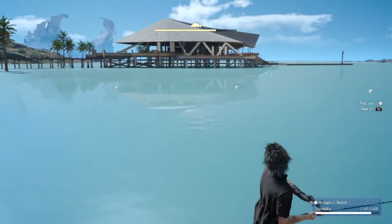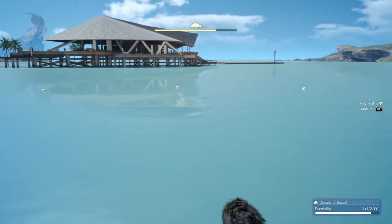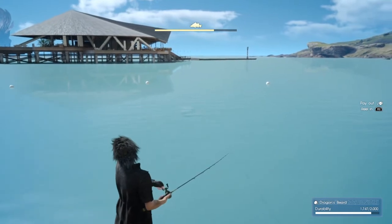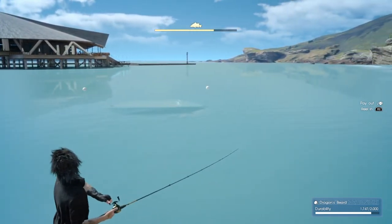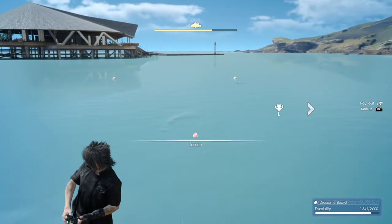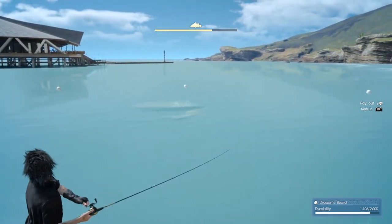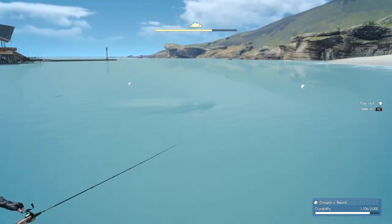If you come in with twenty thousand Gil you should be good. I would recommend coming in at level seven, because at level seven you get a fifty percent less durability drop when fish struggle on the line, which is pretty good for this fight. You could be lower level and still do it fine, but level seven will definitely help you.